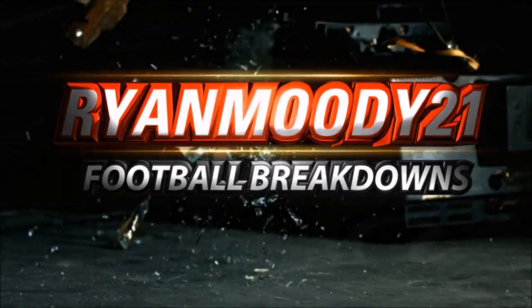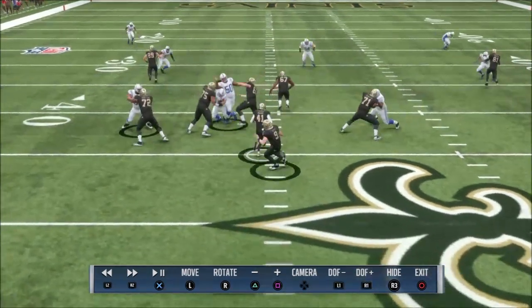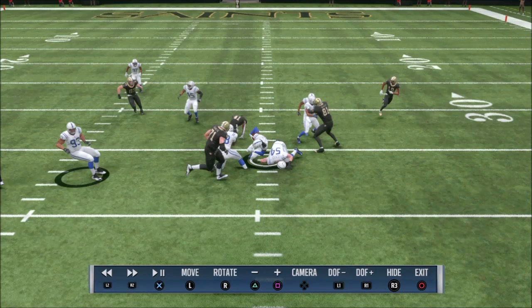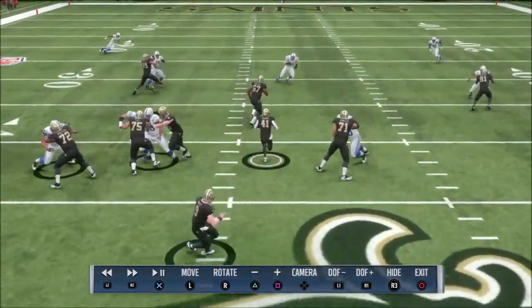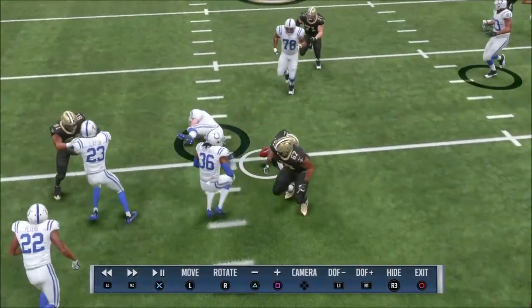Welcome back for some Madden 19 commentary. This is a rare glitch — kind of a Madden-only thing — and it isn't that bad of a play despite the blocking being a bit overpowered with like a 30-foot hole to run through. The tackle is decent, the fumble is caused, and one player pretty much recovers it. It's pretty seamless, but the glitch that happens here is, in my opinion, really only a Madden glitch.